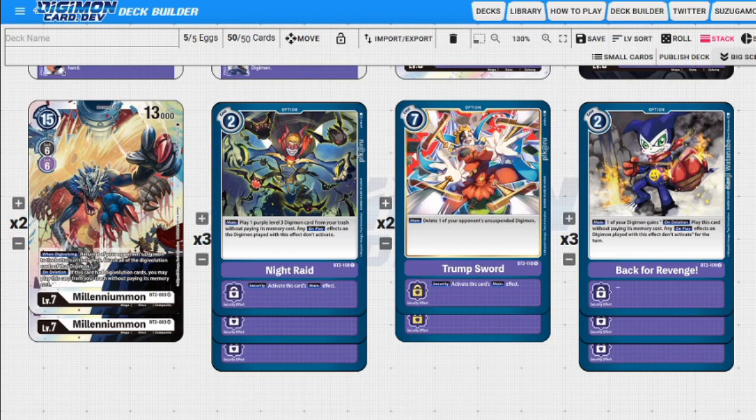Next up we have Trump Sword — a seven-cost option card. Activate the main effect on security. The main effect deletes one of our opponent's unsuspended Digimon. This one isn't as powerful as I'd like because we have to kill something unsuspended. It gets better with Set 1.5 because everything likes to unsuspend itself, but as of right now it's not that great — that's why I have it as a two-of. I wanted to cut it but Reboot exists and I play against black blockers a lot.